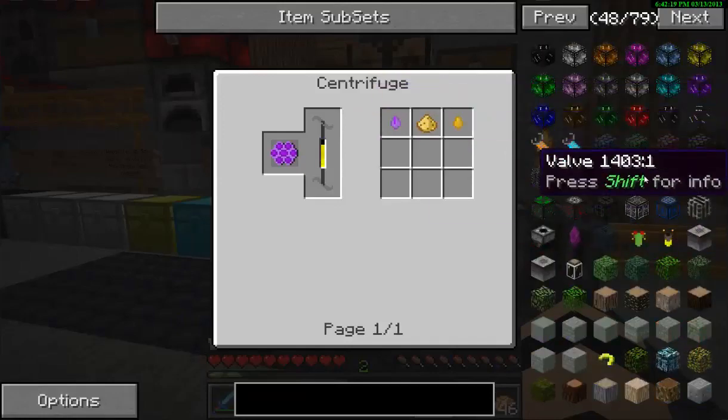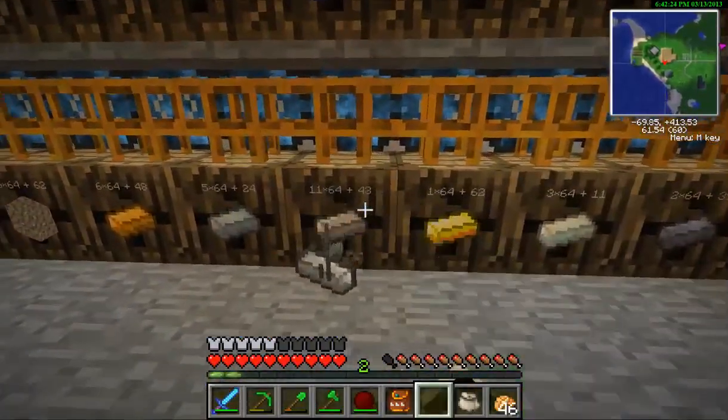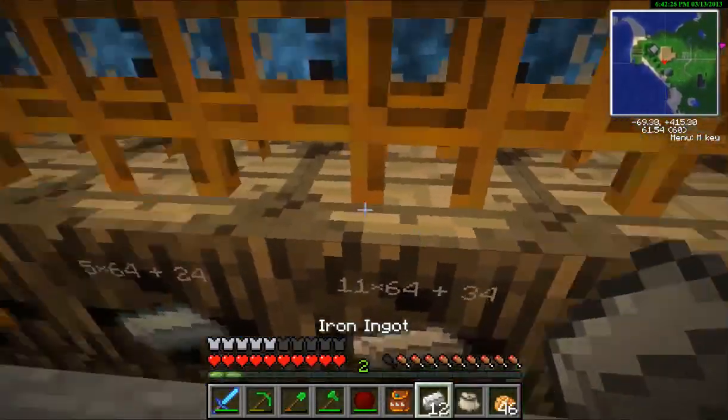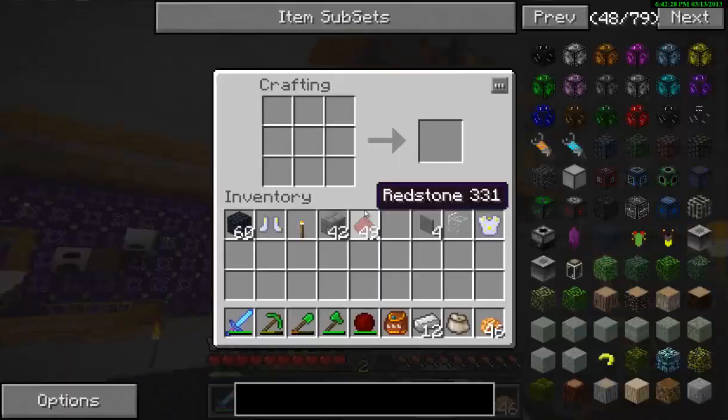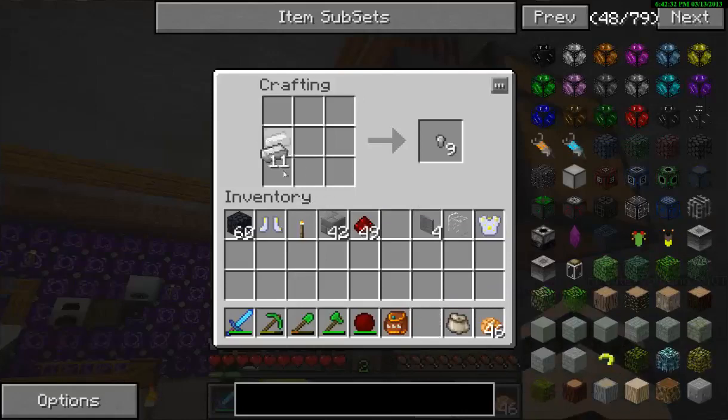Right now I want to make a valve, because that is used — because we're going to make a sycorium tank, which is obviously just kind of useful. So just craft that like that.